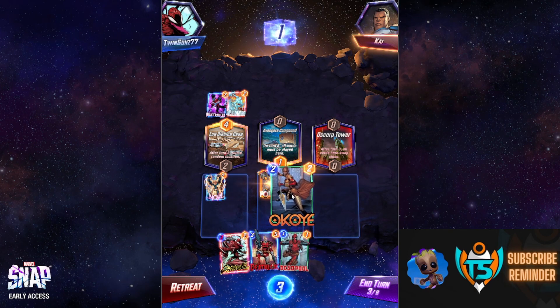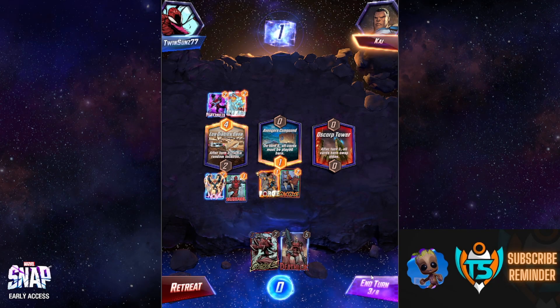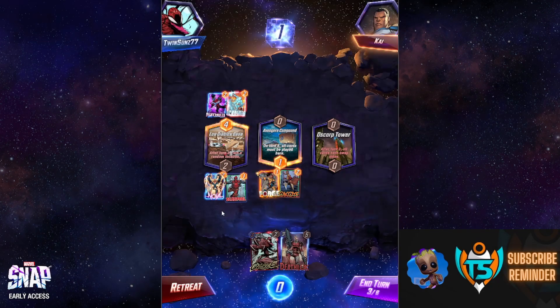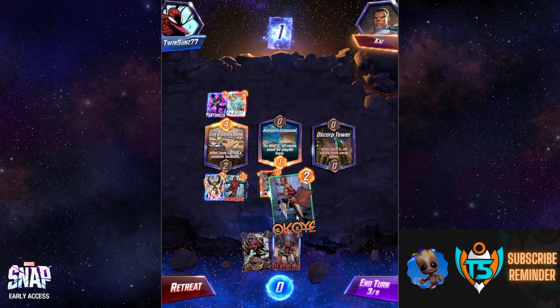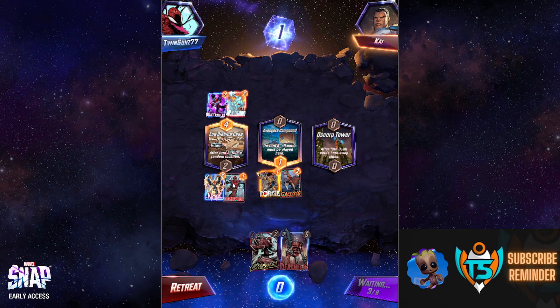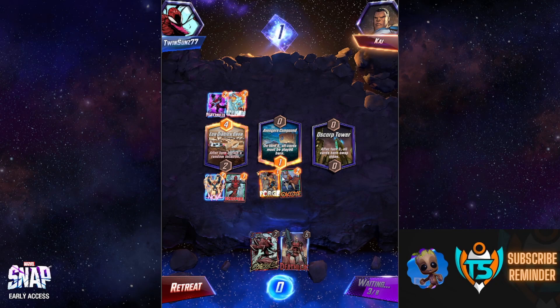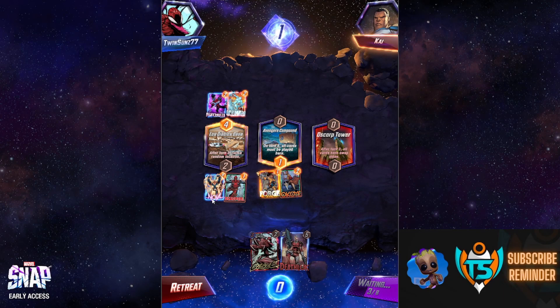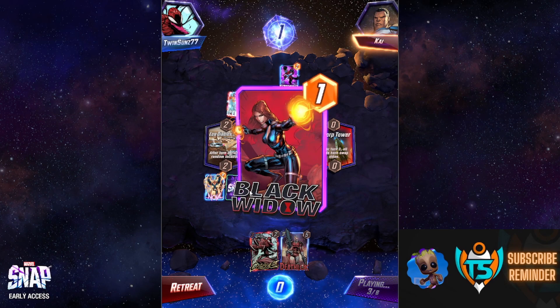We drew Okoye, which is great. Order of operations is important here: Forge boosts the next card played, so I need to play Deadpool first, then Okoye. Deadpool goes on the left — already at three power, which is pretty great. He'll get destroyed, double to six, and when we play Carnage or Deathlok he'll get destroyed again and gain even more power.